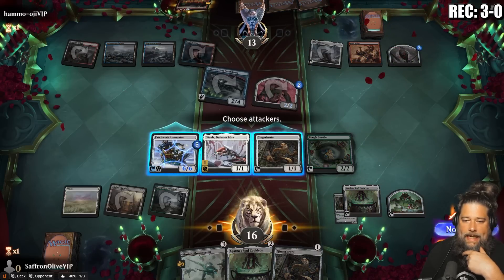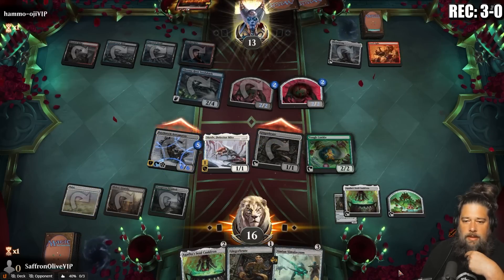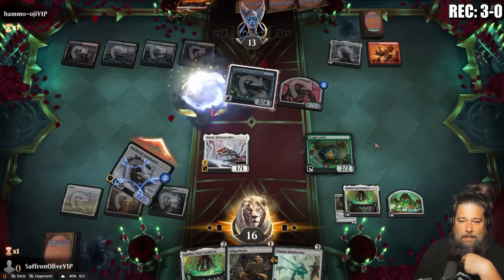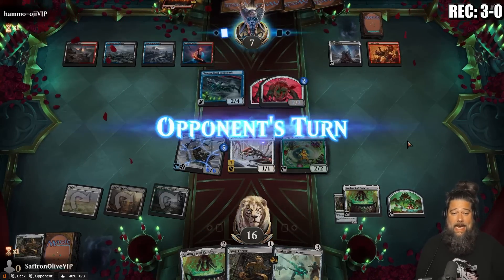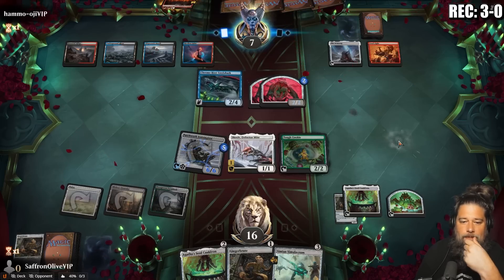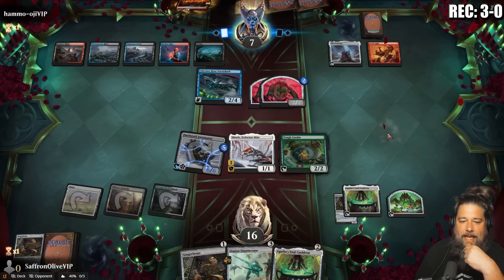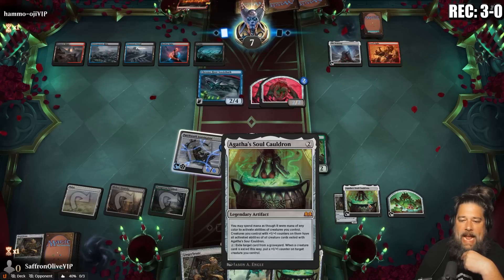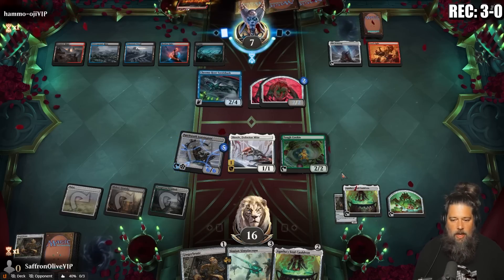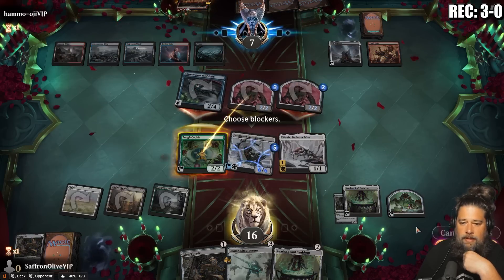Go to combat, attack, make the Patchy unblockable. We're okay with the Ginger Brute dying — and that is actually a Ginger Brute via Egg of the Soul Cauldron. Opponent blocks, drops to seven. Can you kill the Patchy through Skrelv, or is the fact that this is actually a Ginger Brute just lethal? They could sack an artifact to Food Fight to hit Skrelv and then use removal on the Patchy. Egg of the Soul Cauldron is way better than expected — it also works with Skrelv.